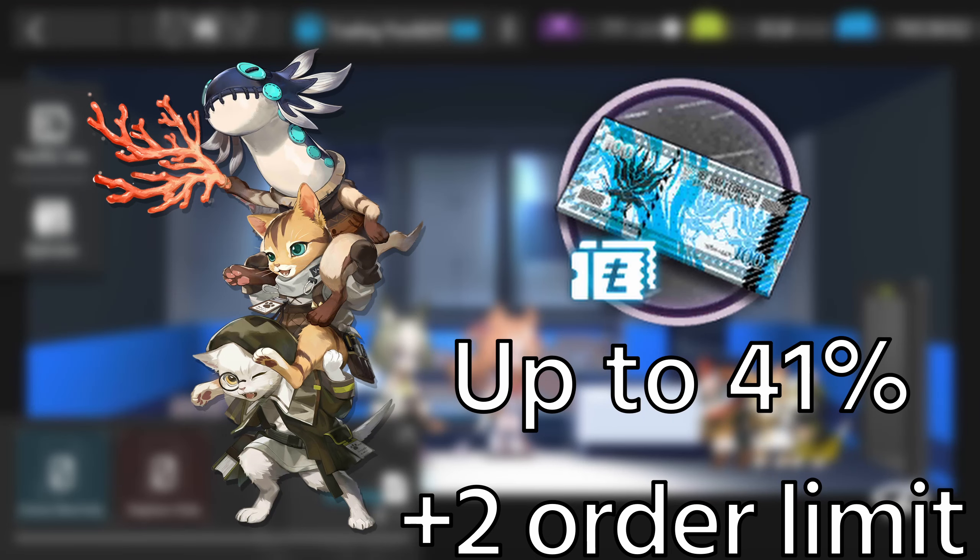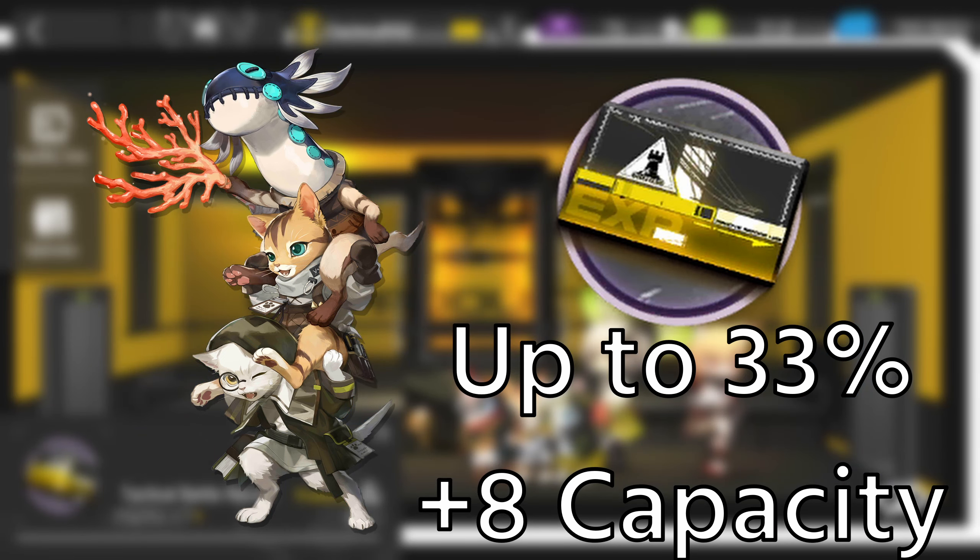Last but not least, Terra Research Commission. When placed in a trading post, it increases order acquisition efficiency by 5%, plus an additional 3% for every Felvin, topping out at 41% total. It also increases the order limit by 2. At level 30, it can also be placed in the factory, where it increases the capacity limit by 8 and increases production efficiency by 5% with an additional 1% for every Felvin.